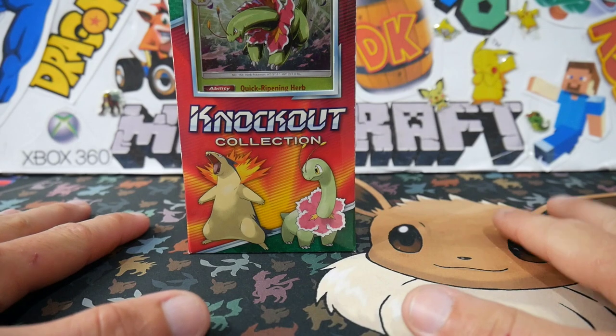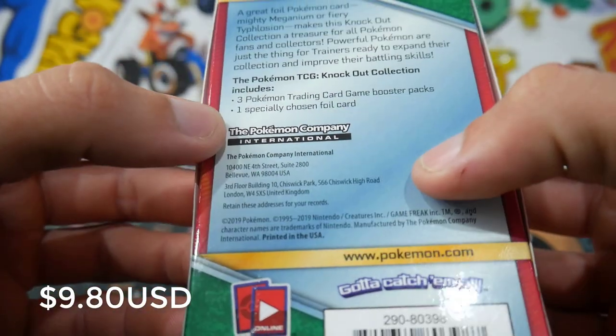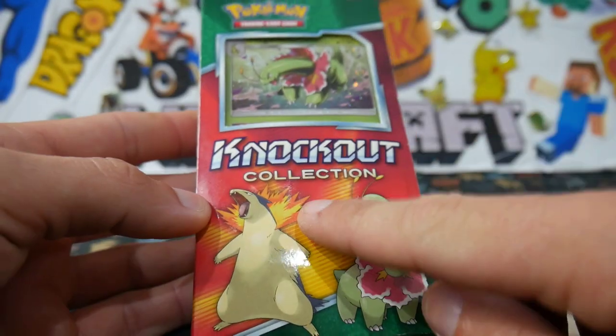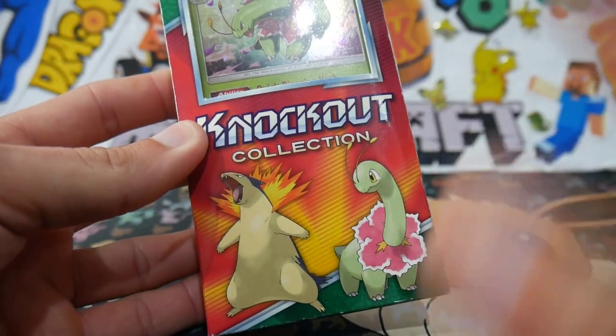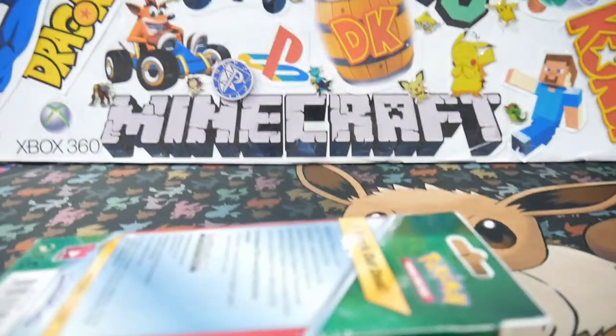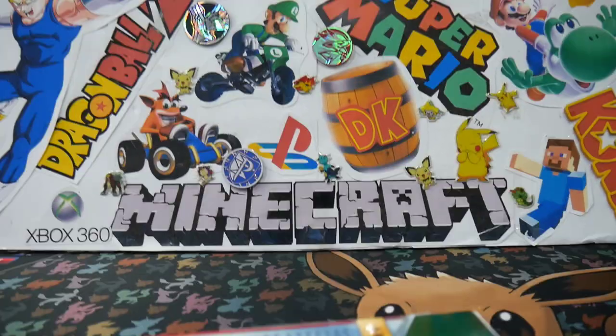Hopefully you guys did like that. We're going to be opening up this Knockout box — let's get to it. Back in the studio. We're going to be opening up this Meganium Knockout collection box. This one was $15 from Kmart and it comes with three Pokemon TCG booster packs and one specially chosen foil card, which is obviously the Meganium. In the last one that we opened it was the Typhlosion — click on that icon if you guys want to see that one. So they have the Typhlosion and the Meganium.